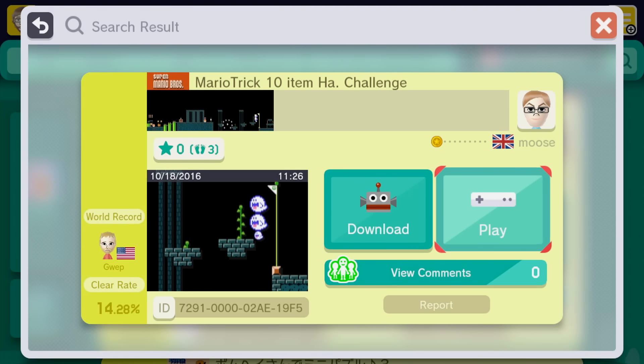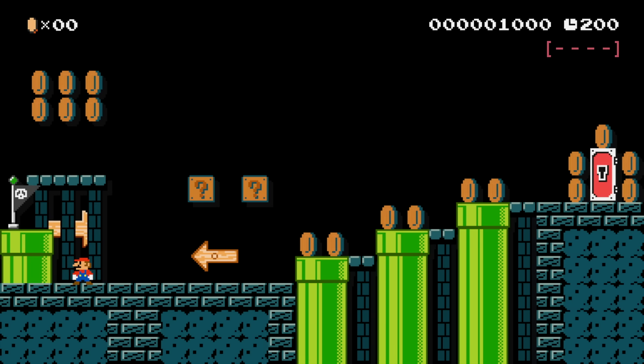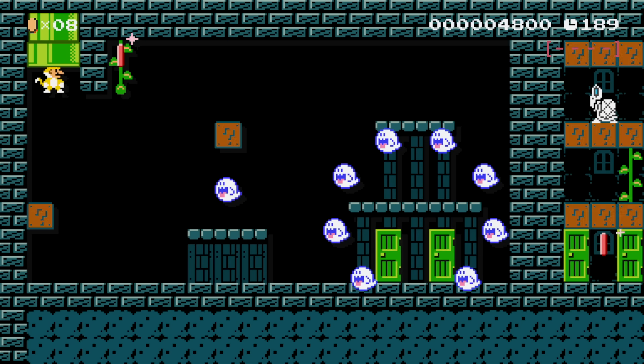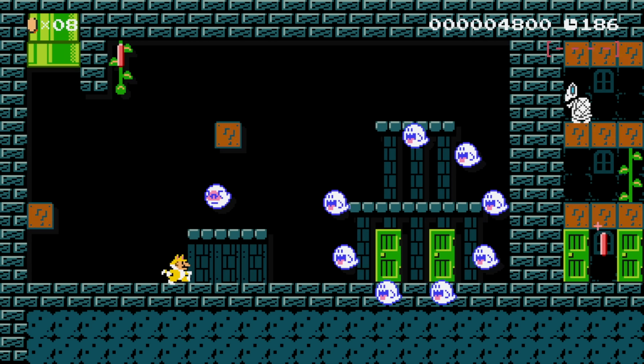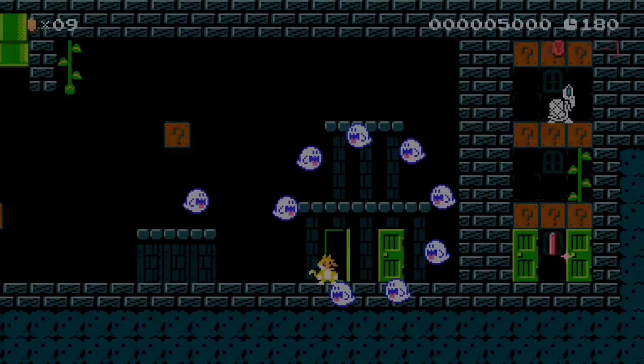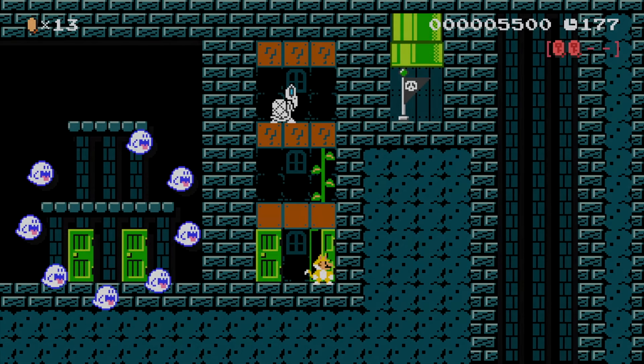Up next we have Mario Trick 10 item Halloween challenge from Moose. Let's start it up. We have a reusable checkpoint. He kind of used a similar idea to what I did. You can get different costumes here - we got Cat Mario. Let's enter the first pipe. Here's one of the pink coins we need already. We got the pink coin. Now the door - second pink coin. That's really cool, nice decorations too.